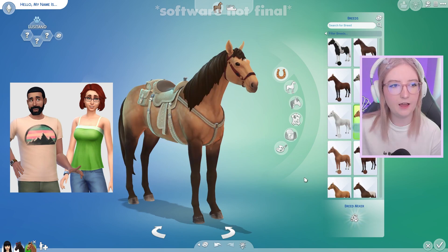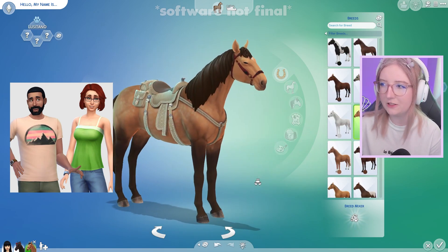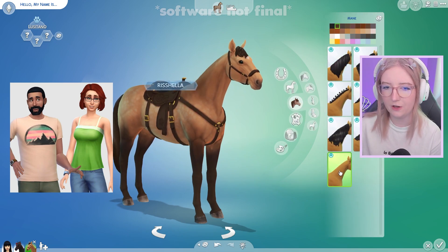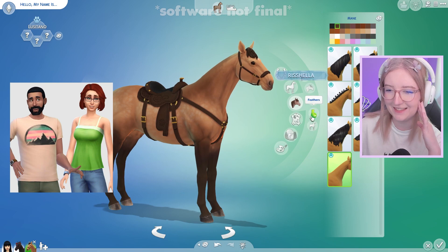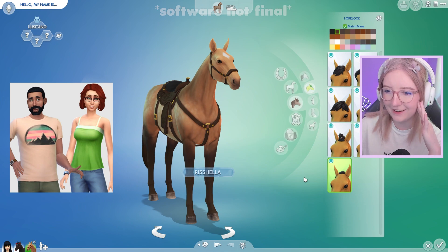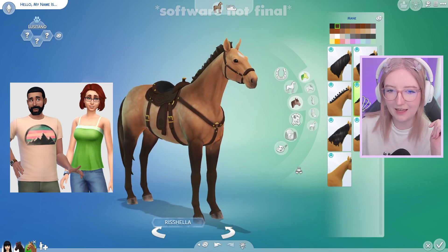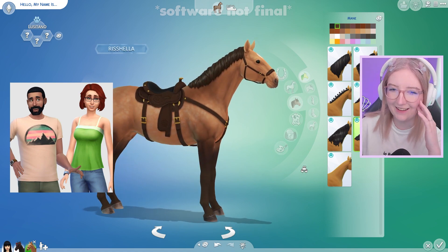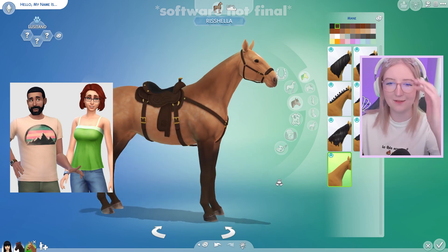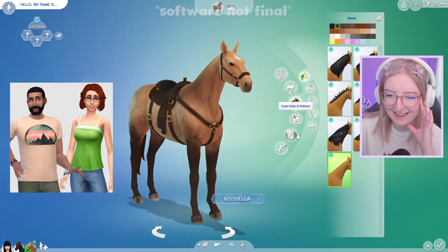Honestly, not a bad horse to start off with. I feel like this Lusitano looks a lot like Bob — at least the color scheme we have going on. Now, Bob has really short hair. I don't know if this is mean, but what if his horse had no hair? Like he has some hair, it's just really short. Maybe we have no forelock. I feel so bad. Maybe I know what I'll do — I'll draw some hair on. It's gonna be so ugly. Oh my god, I can't stop laughing. I'm sorry.